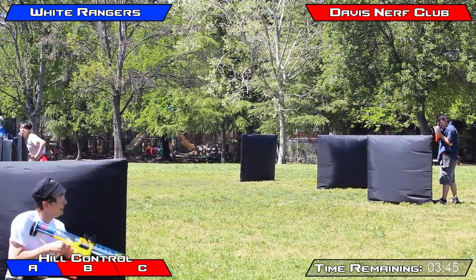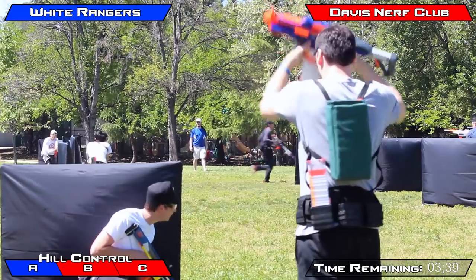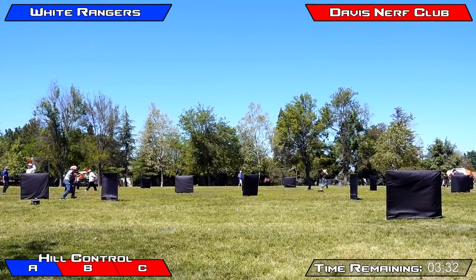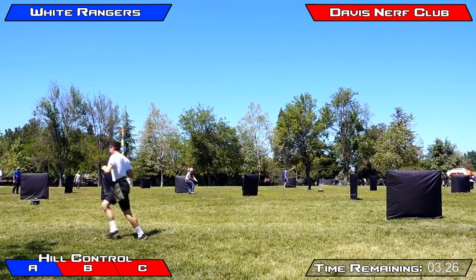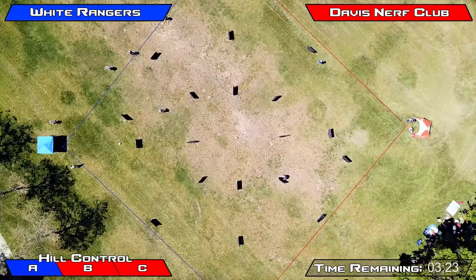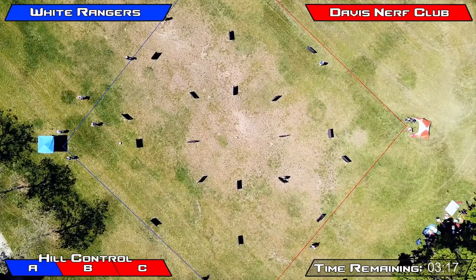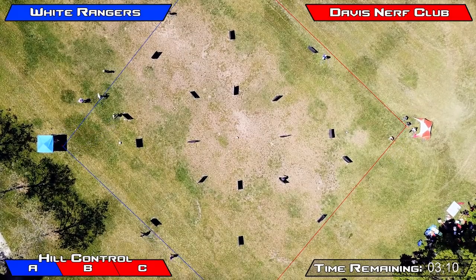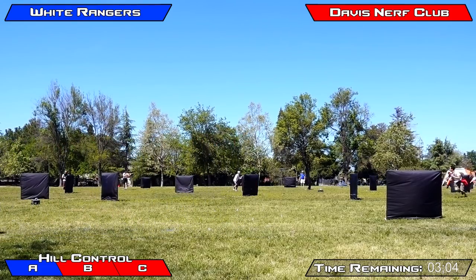We do have this White Rangers player in this corner spot, but he is having his attention drawn by the player from Davis Nerf Club that is wanting to spawn. And as soon as he turns his head, he does pop in to spawn, get the tag, and take out their corner pressure, allowing Davis Nerf Club to start to push up. But they are actually not able to because a number of those players are tagged out, and we do have almost everybody tagged out currently on both teams with one player sitting in for Davis. So Davis is just getting to accrue time right here without anything they have to do.